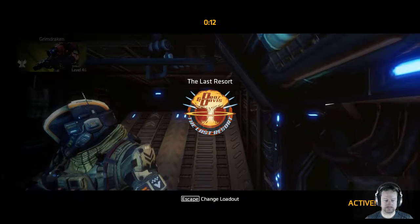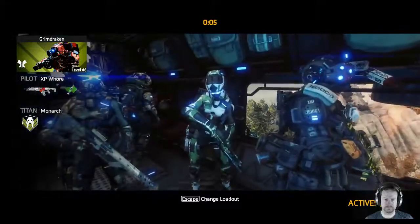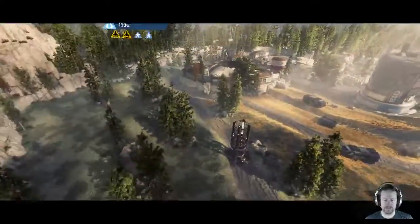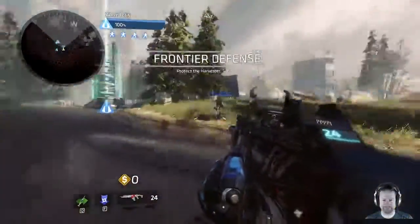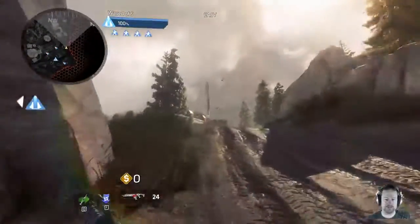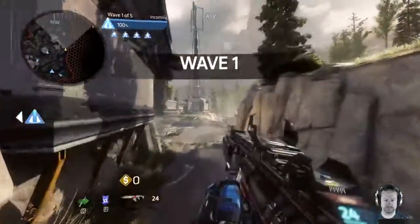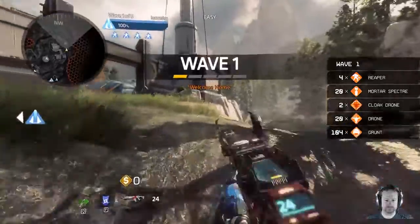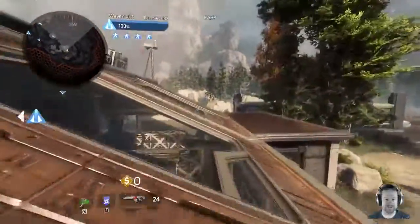Jump successful - now it's your time to shine! You've got to defend that harvester. In the first wave you don't get your titan - you have to kill the grunts by hand. Oh, that's a double jump - I've got to learn it, I really do.